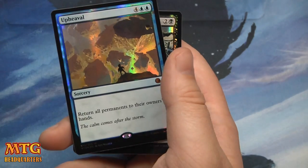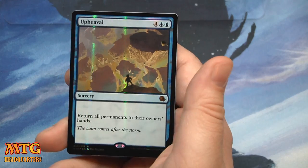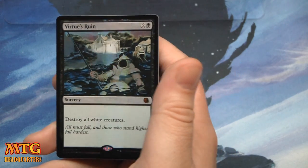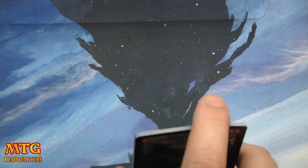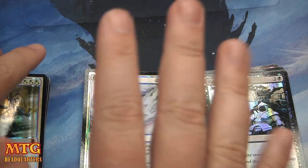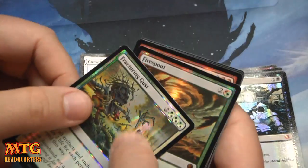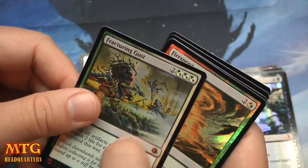That's the last card — oh no, two left. Upheaval — almost missed it, it was stuck. Return all permanents to their owners' hands at sorcery speed. And Virtue's Ruin: destroy all white creatures. On the new border these look pretty incredible — they've got a little wavy foil bendiness but it seems much improved over From the Vault: Twenty.